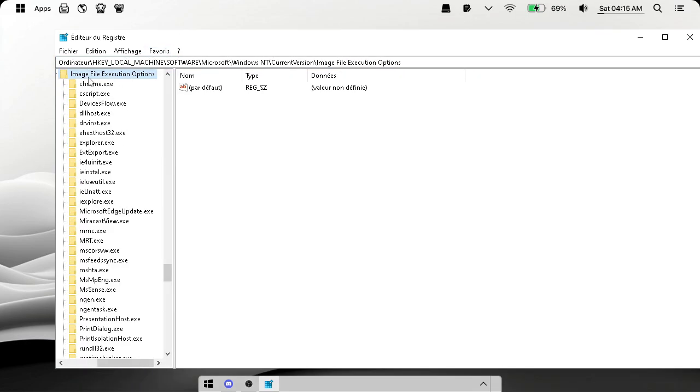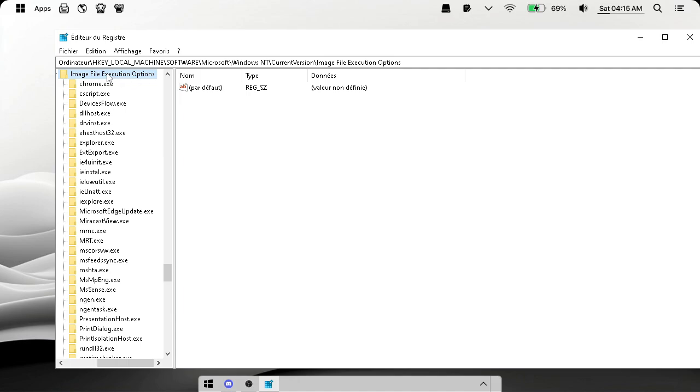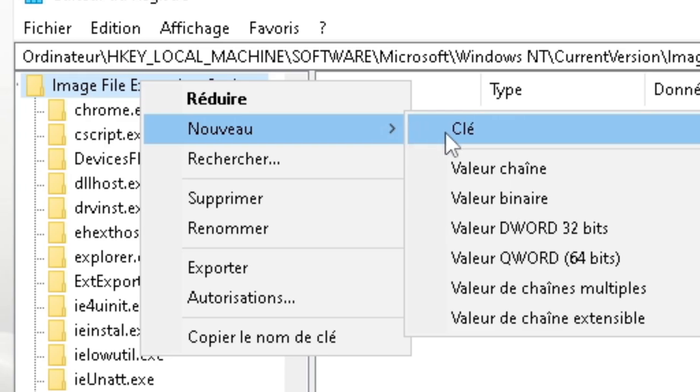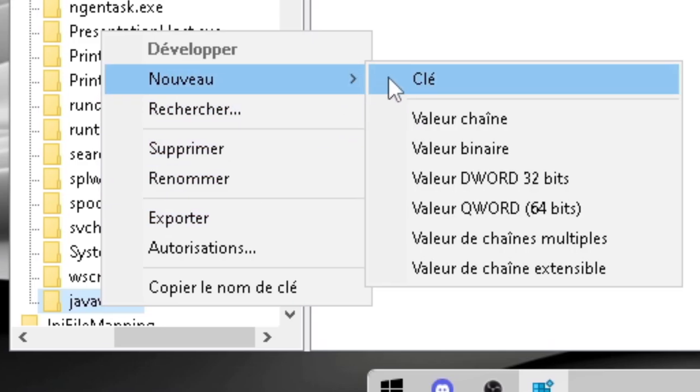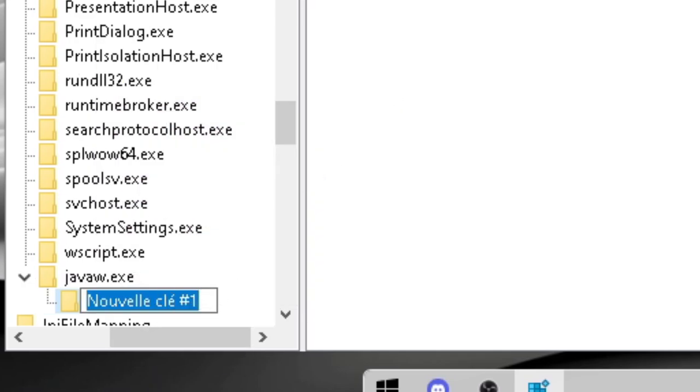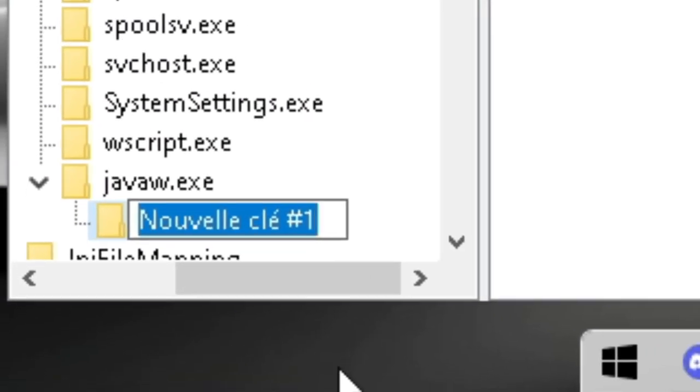It will show the Image File Execution Options folder. Right-click, go to New Key, and type 'javaw.exe'. Then right-click on it again, go to New Key again, and type 'PerfOptions'.